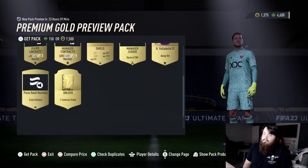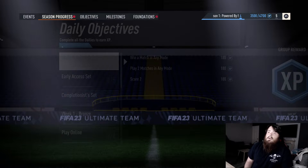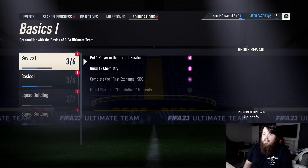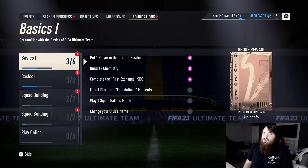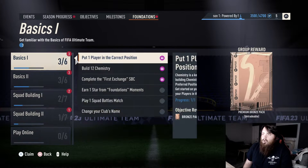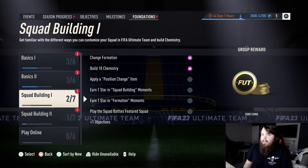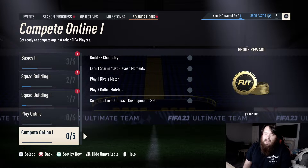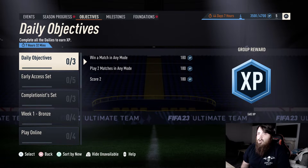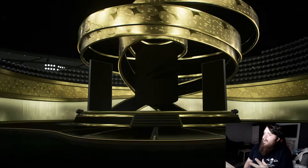Now we're going to look at the objectives - season progress ones that are just for having EA Play. We'll redeem them in a second. This is all the stuff I was doing on the web app which I clearly never managed to redeem there. I still don't know why EA haven't installed a redeem all button. There's nothing decent worth opening right now so I'll do all that later off camera. I'll quickly redeem that gold pack though - we have a premium gold pack from the objectives, 12 items, 3 rares.